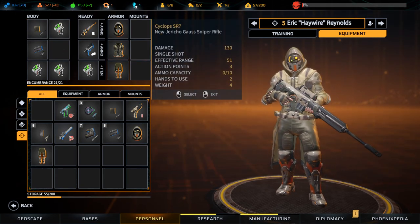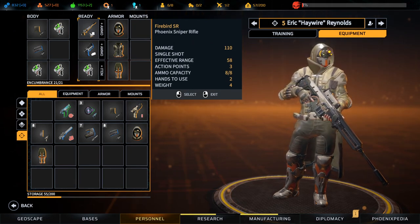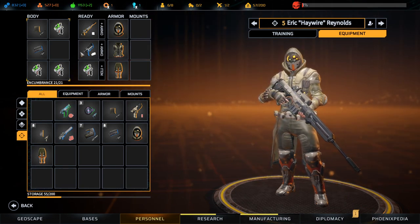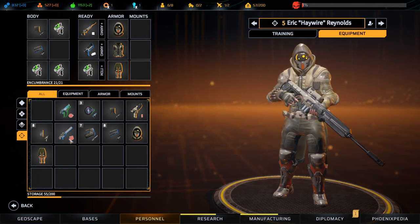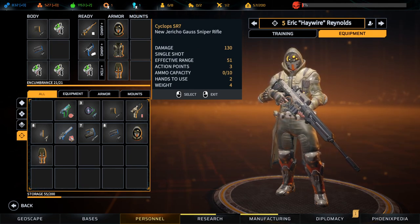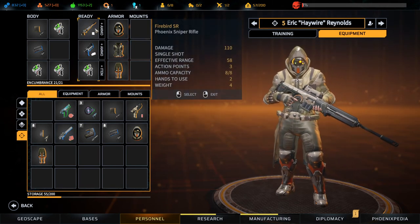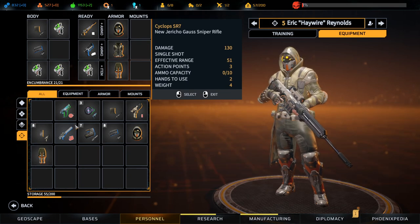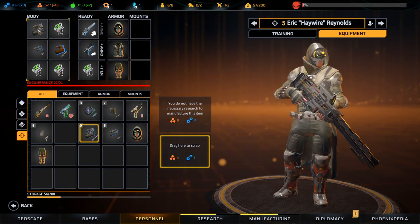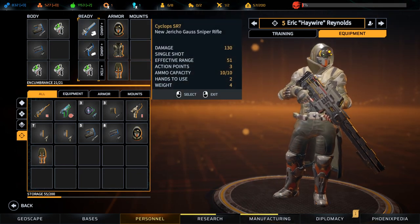Wait, can I use the Cyclops SR7? This one deals 110 damage with effective range of 58. This one has a lower effective range but deals more damage. I think the lower effective range doesn't matter too much — the fact that it deals almost 20% more damage and has like 15% less effective range means this seems like a good deal. I'm encumbered — no, that's fine. I think this is a better sniper and now we have an extra sniper.